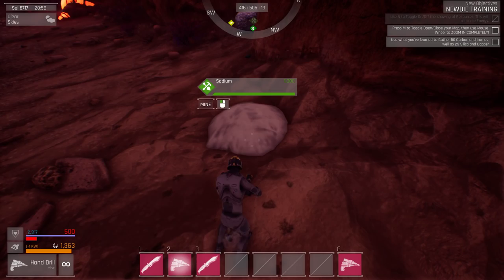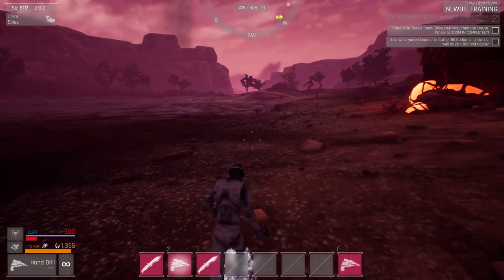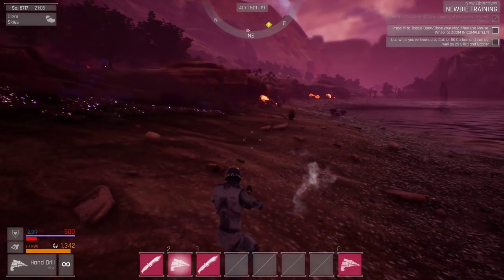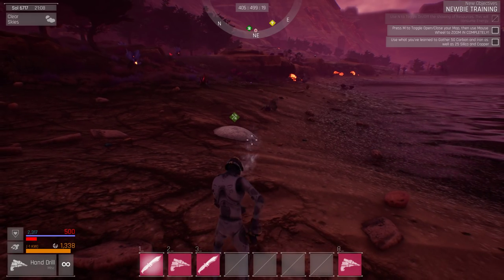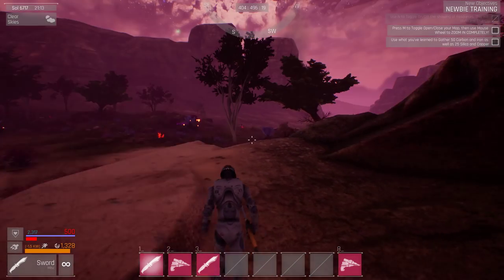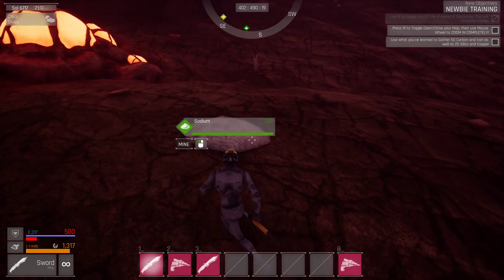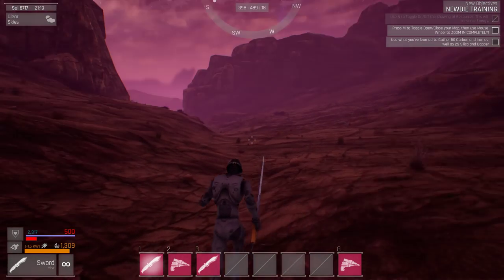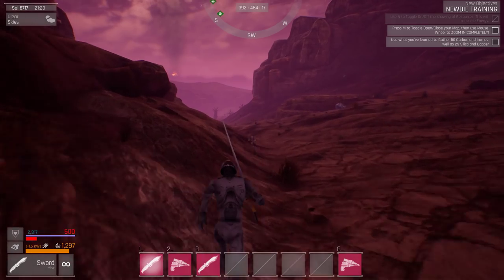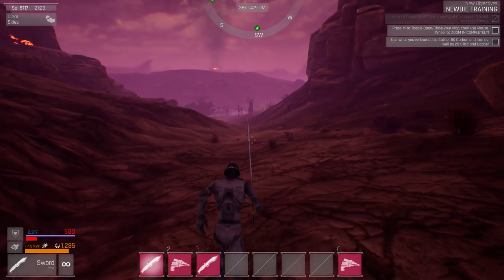This is sodium, not sulfur. More iron, but we'll skip that — we already have quite a bit to go back with. We need to look for green, specifically uranium. There's some silver here too. We get into a new little area right here.